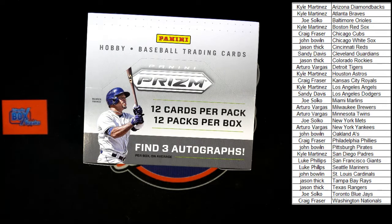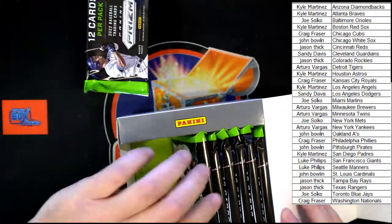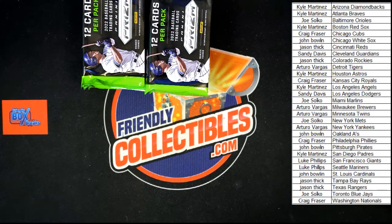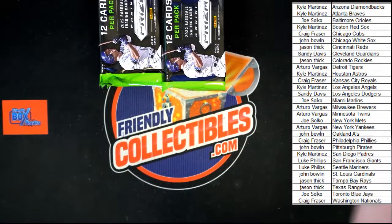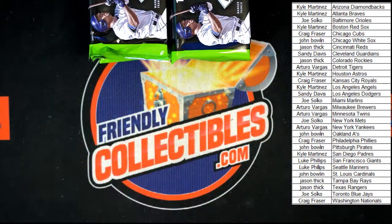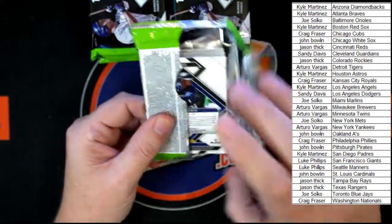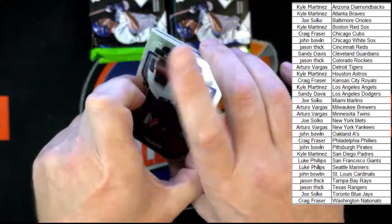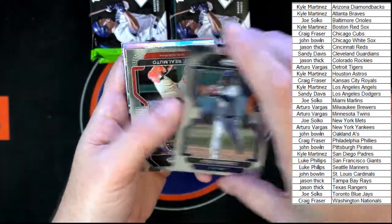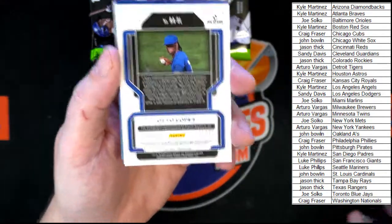Two piles of six because we've got 12 packs — three, six, three, another six giving us 12. There's our empty box, let's get it out of here and dig in. First pack: McCormick, Feltner, Buxton, Rizzo, Ramirez, Ramudo, Razorana — and we got something right off the bat: Otto Lopez, 21 of 25!